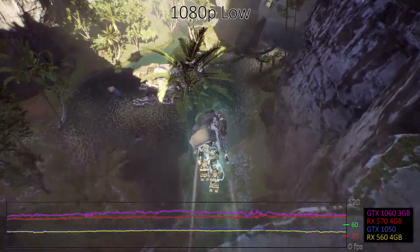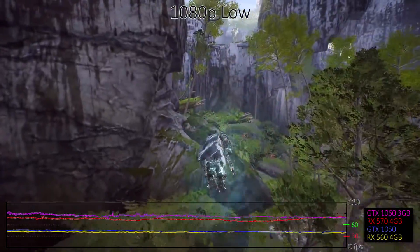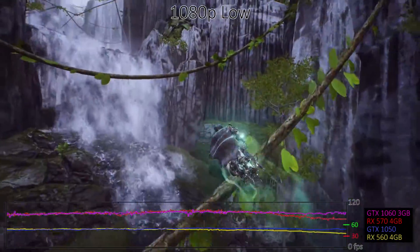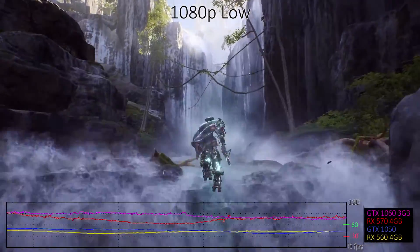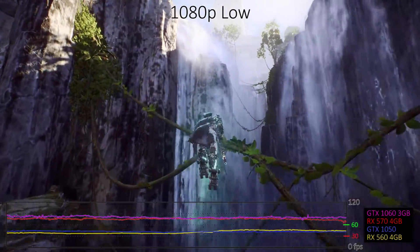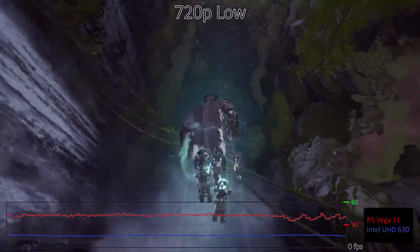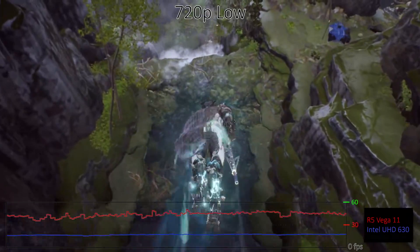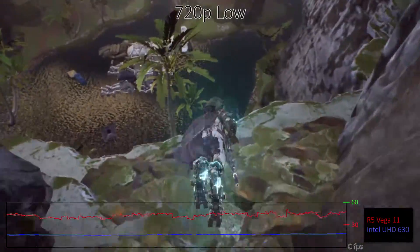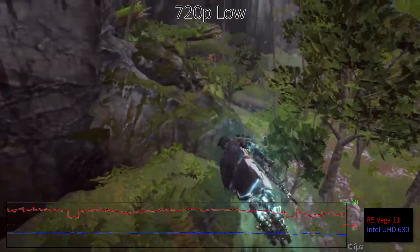Starting with the low preset at 1080p, while Anthem doesn't run amazingly well on low-end graphics cards, it runs okay if you're willing to turn the fidelity down. AMD's RX 560 and NVIDIA's GeForce GTX 1050 and 1050 Ti all average above 40fps, with 97% of frames at 35fps or higher. Mid-range cards vary between around 120fps on a GTX 1660 Ti to 74fps on a 4.5-year-old GTX 970. Dropping to 720p, AMD's Vega 11 integrated graphics manages 44fps, but even at minimum settings, Intel's UHD Graphics 630 fails to break 20fps. If you're okay with 30fps, just about any dedicated graphics card made in the past five years should suffice.